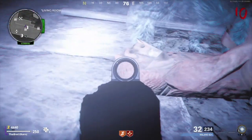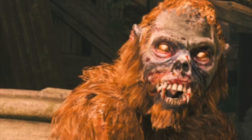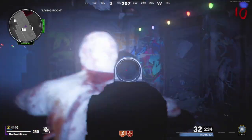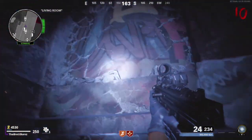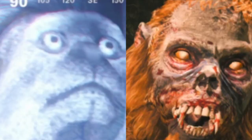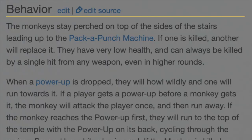Looking at zombie monkey research: zombie monkey is a zombie enemy type seen exclusively in Shangri-La. That thing is ferocious and mean. The Cold War ghost monkeys look like cotton-top tamarins — very friendly looking. The zombie monkeys' behavior: they stay perched on top of the sides of the stairs leading up to the Pack-a-Punch machine. If one is killed, another replaces it. They have very low health and can be killed by a single hit from any weapon, even on high rounds.